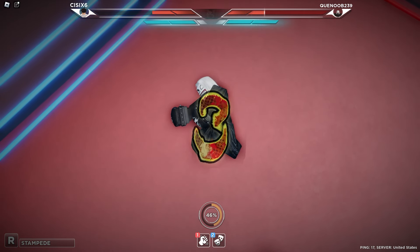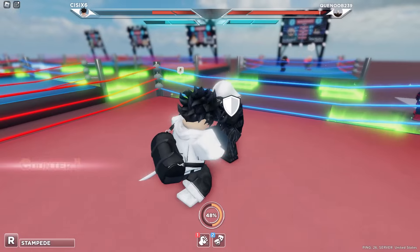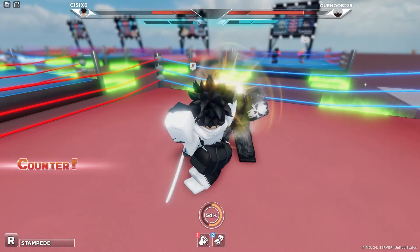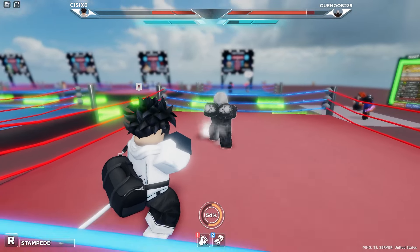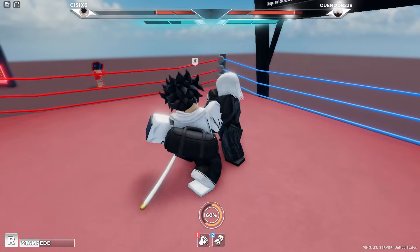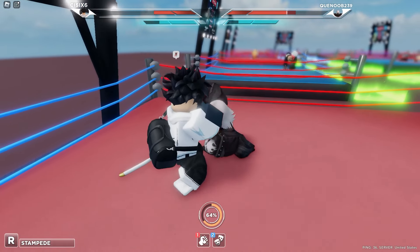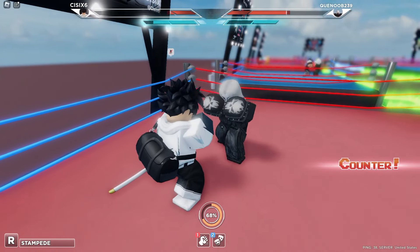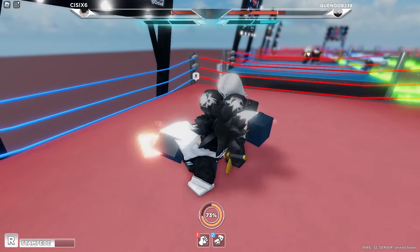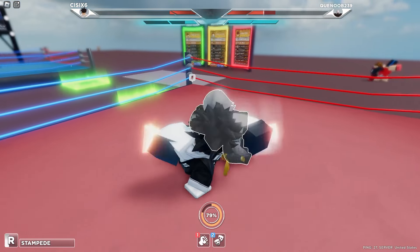Because every time this dude was hitting me it was making a really loud noise, I'm pretty sure that's Iron Fist — haven't used it myself but I hear it's pretty good. Get the counter on him. I've got a round advantage so I'm just trying to stall and lower him as much as I can. Stampede — give me that stamina. He's got no stamina now, so as soon as he threw a punch he got guard broken.